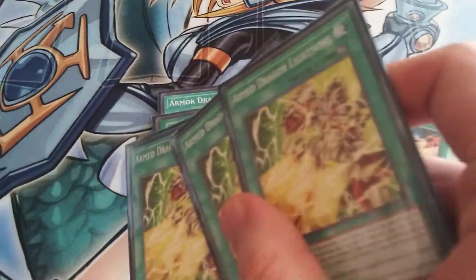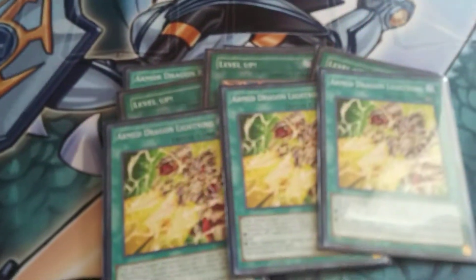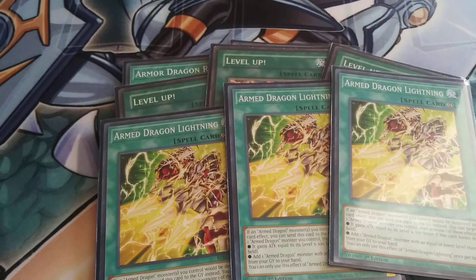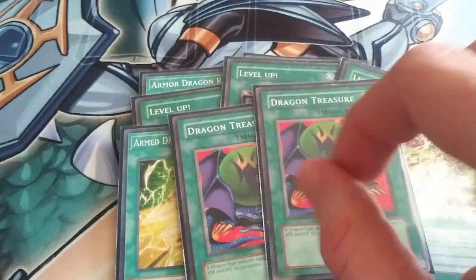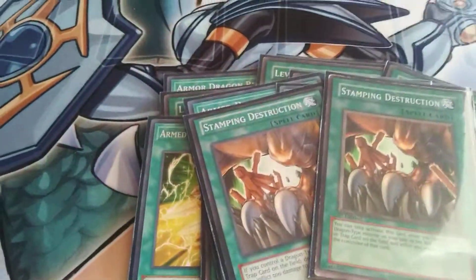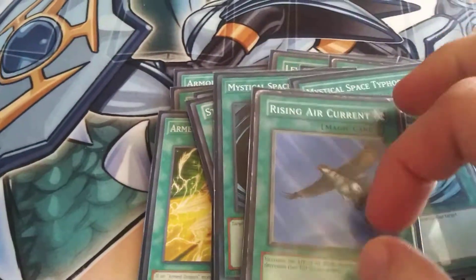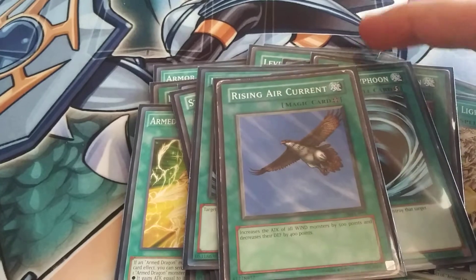Mine is just kind of casual at the moment. Three Arm Dragon Lightnings — it's actually a really fun card. Two Dragon Treasures, two Arm Dragon Blitz, two Stamping Destruction, double MST, and a Rising Air Current to raise all wind creatures' attack by 500.